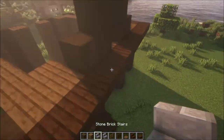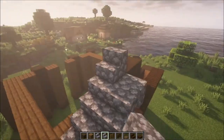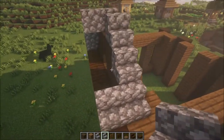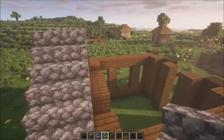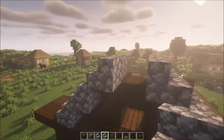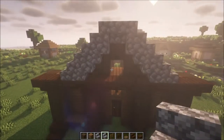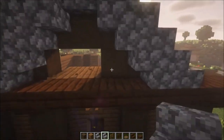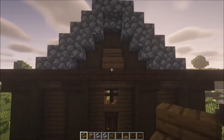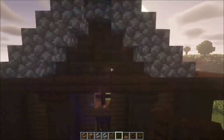Then take some stone brick stairs with some cobblestone stairs and place that in. We are going to have the same entrance on the back side as well, except instead of a door we are going to make windows. Here you want to add a step like this, go underneath, and fill this all in. Then build this up and add some dark oak fences in front of it.